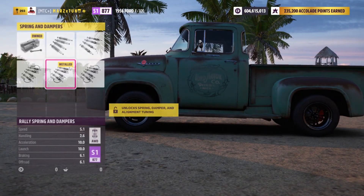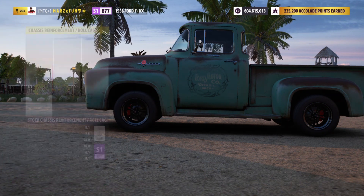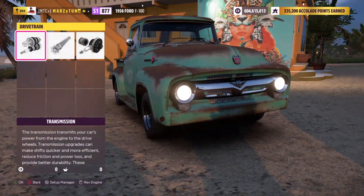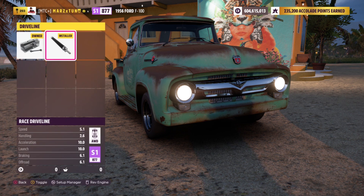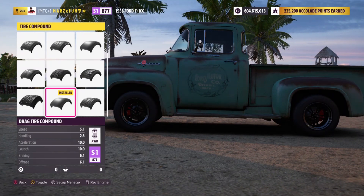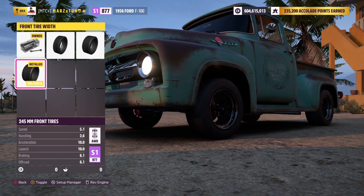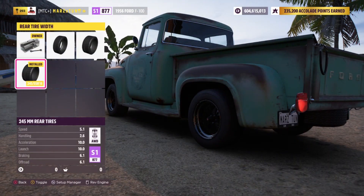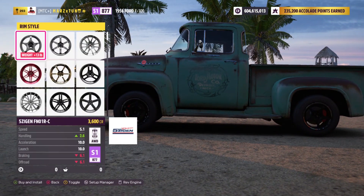We're gonna drop in rally suspension, everything else raised, no roll cage, and full weight reduction. The engine is automatically set to that horsepower so we're gonna leave it stock on that, and then put race intake and race exhaust as well. Then let's put drag tires — front all the way wide, only 245 — this is why 1700 horsepower in this truck needs to be all-wheel drive. The back is 245 as well, so it's real thin tires.